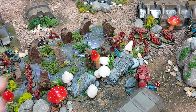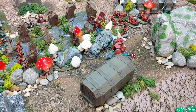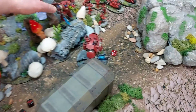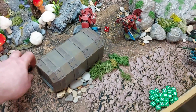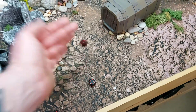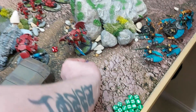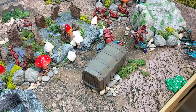Psychic phase: Wings of Sanguinius cast on a six, succeeding on an eight — granting flight. Quickening also cast on an eight, granting an extra D3 attacks — rolling a three for three extra attacks. The Librarian Dreadnought now has three more attacks than normal heading into combat.